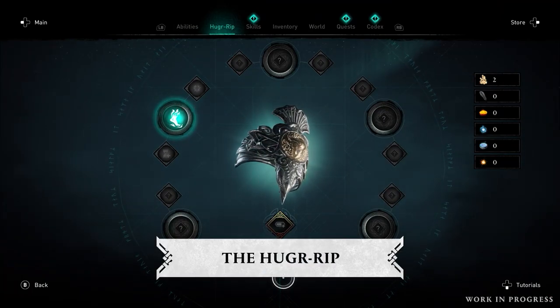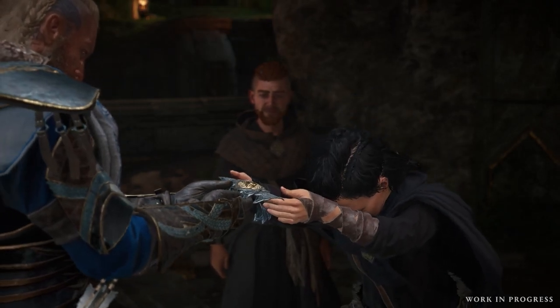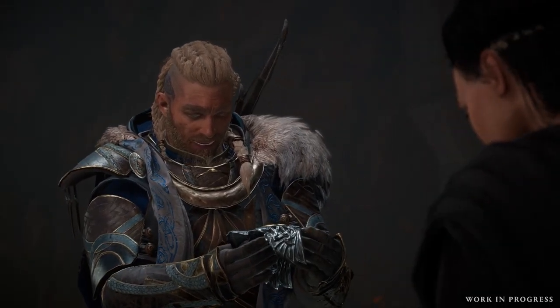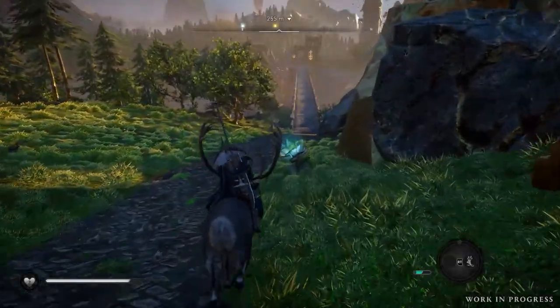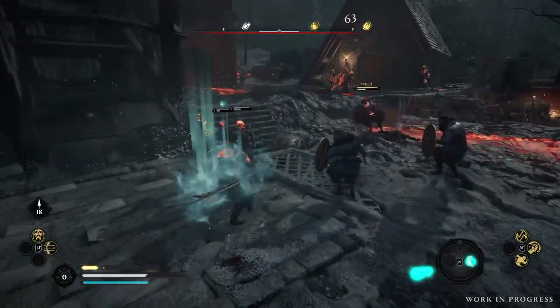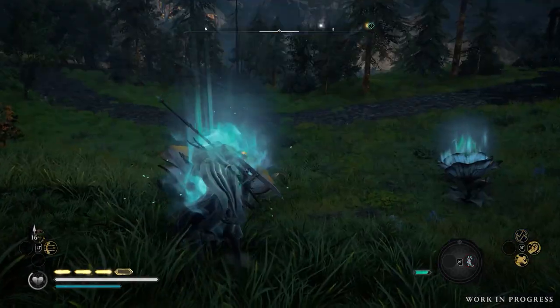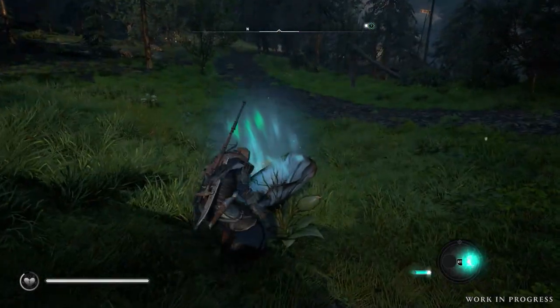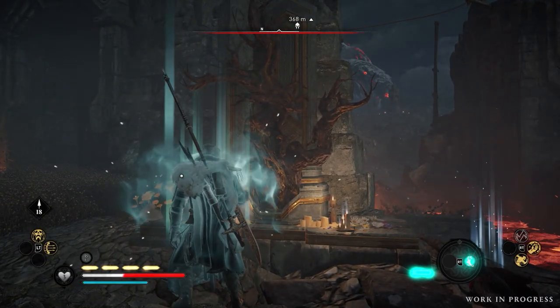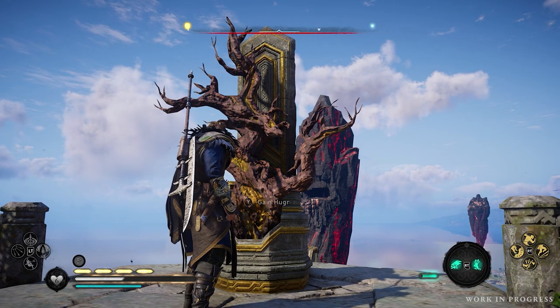To get started, you'll need to collect the Hygurip, a Dwarven artifact gifted to Odin early in your journey through Svartalfheim. To use it, you'll need a new resource called Hygur, which you can absorb from all living beings, including both Nuspell and Jotunna enemies. The environment also offers Hygur through Hygur blooms and the Dwarven shrines of Yggdrasil, but be wary that you'll sacrifice health in exchange for Hygur when using the shrines.